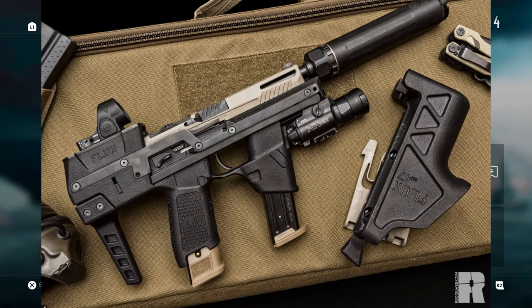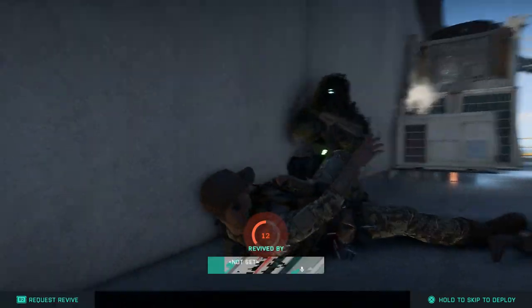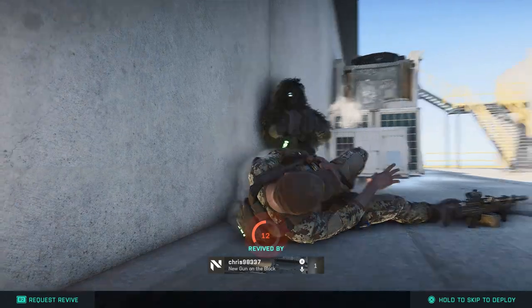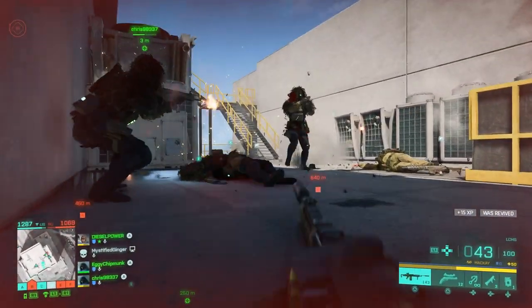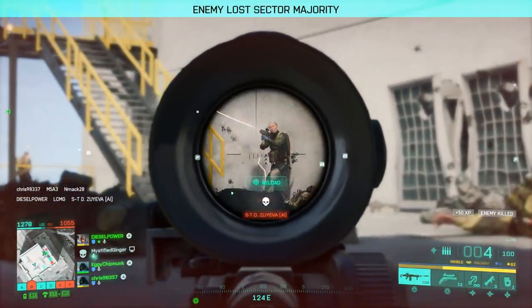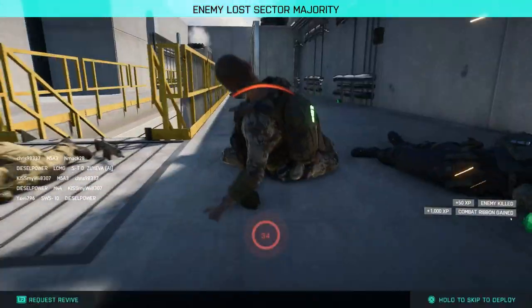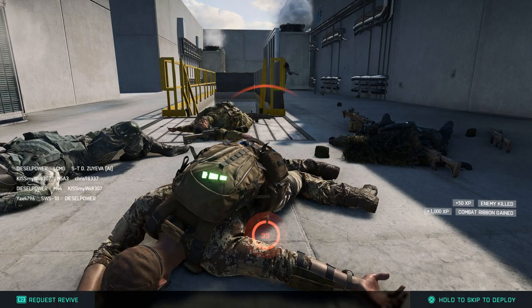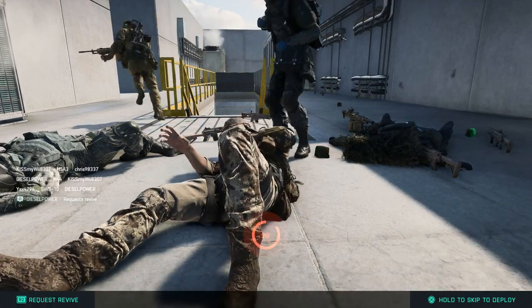We also saw the Flux Defense MP-17, which basically turns a Glock into a PDW — it's a new chassis system that your pistol fits into, converting it into a compact PDW. We saw shots of that in the HUD as well. Let me know in the comments what you think — there's a lot of information here and some elements are still unclear. We won't know fully until we dive in, but this is going to be refreshing with lots of options across All-Out Warfare, Portal, and Hazard Zone.